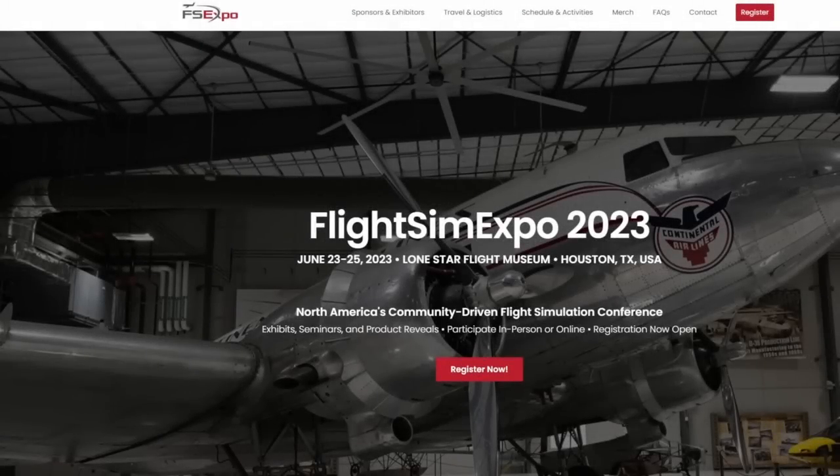Make sure, if you can, that you join us at Flight Sim Expo 2023. Overkill Simulations is going to be present this year at the Lone Star Museum in Houston, Texas. If you're interested in joining us, check the description below — there is a coupon code that can save you a bit of money. This is going to be June 23rd through the 25th of 2023.